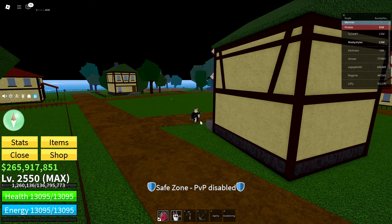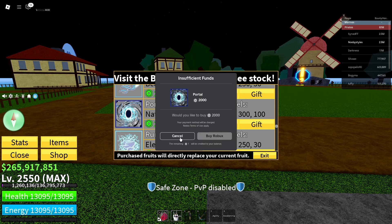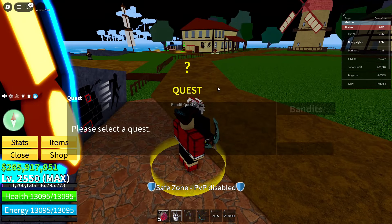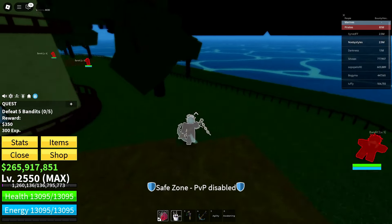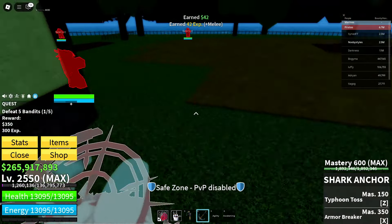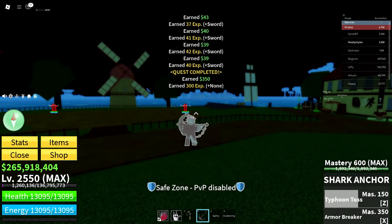After that, click X, go back to Shop More Fruits, click Gift — not View — then Cancel, Cancel, and X. Now go over to the pirate start area bandit quest giver, get yourself a quest, and complete it quickly.